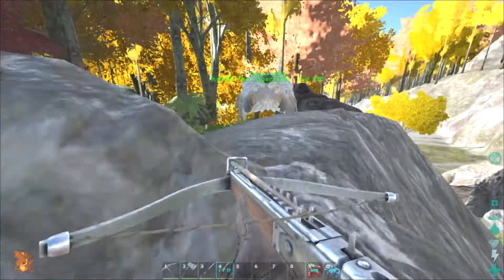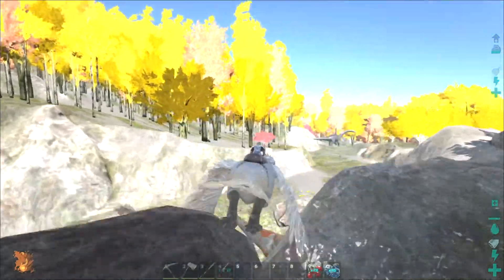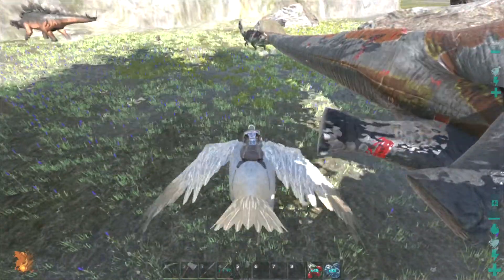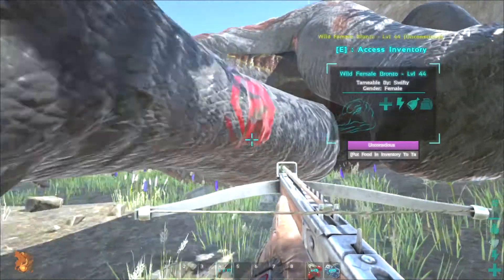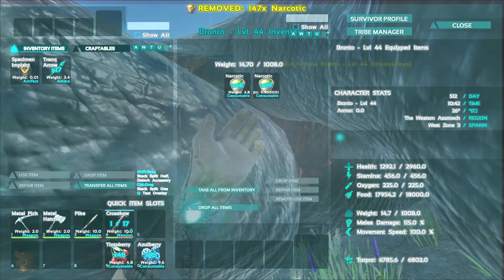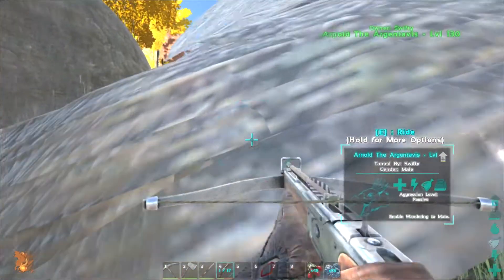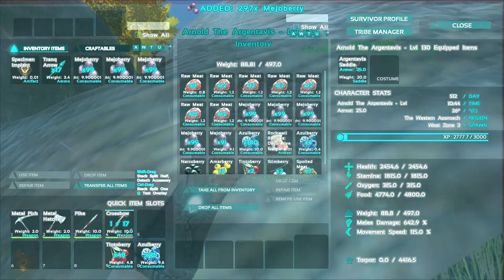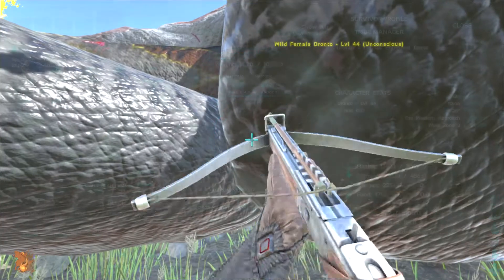We've knocked his ass out — it didn't take too much actually. I've got 17 trank arrows left, so for you watching it would have just been a couple of seconds ago so you'll know exactly how many it took. It took me maybe five minutes in real time to knock this one out. I believe these take mejo berries, so I'm going to fill them up with narcotics first. This torpor was 6,800 and I only did half damage to health. Let's get all the mejos out of my bird — that's where I decided to keep them. I'm assuming this is what it prefers most.